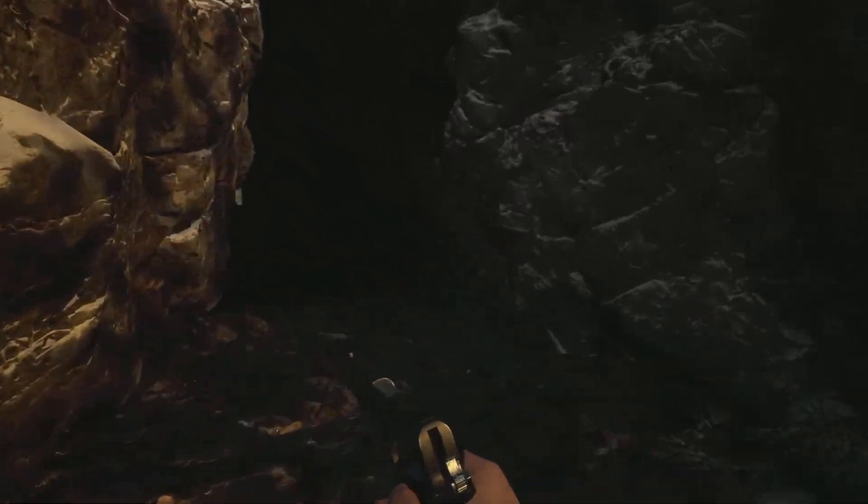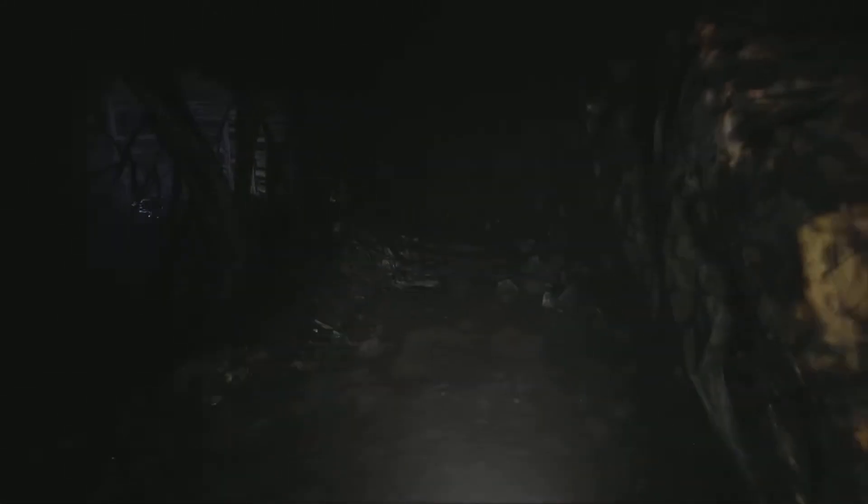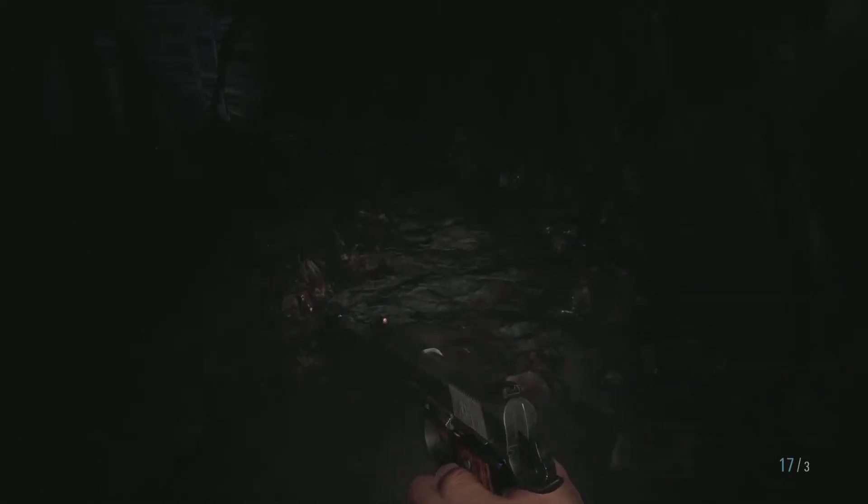This will lead to this little cave. There is actually a file in here as well with some info tying back to the bakery incident from Resident Evil 7, and it's also full of ammo. You can get a ton of grenades in here.